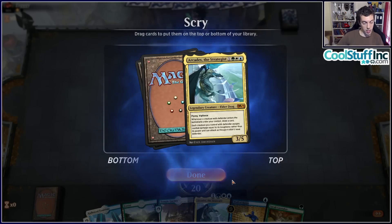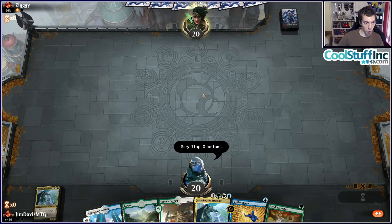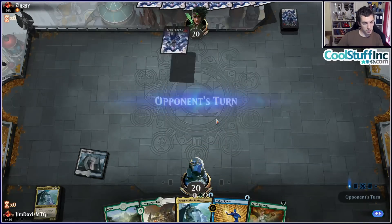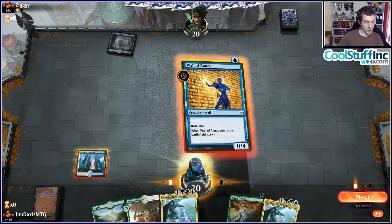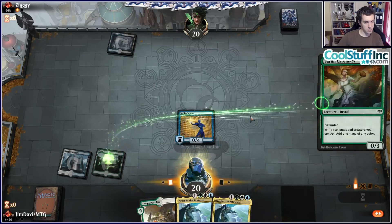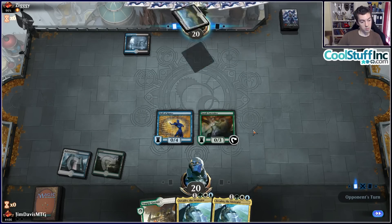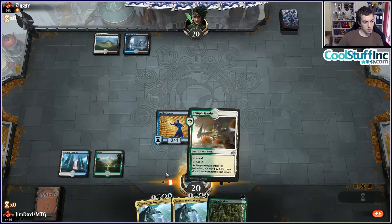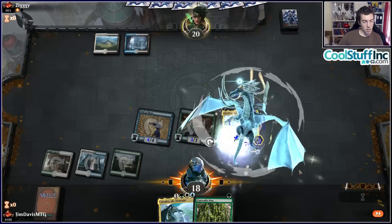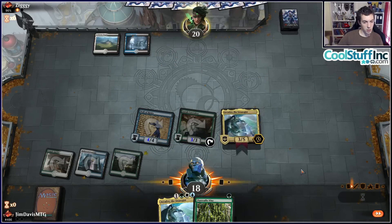This hand's a turn three Arcades. We're going to keep his Arcades on top. We lead on Caretaker — we can play a tap land and then next turn play Wall of Runes and Caretaker in the same turn. We know what we're drawing so there's no reason to take any damage here. Now we get Wall of Runes, get our Scry on — Temple Garden to the bottom. Here we go. Arcades! Can't Cast Down that one.